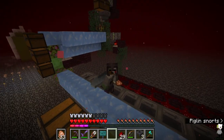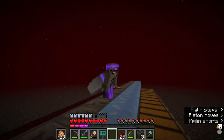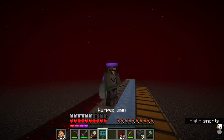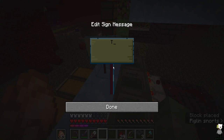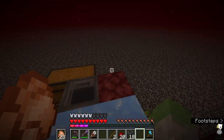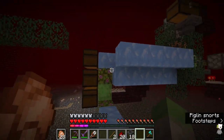We ran into a problem - the hoppers are on the wrong side here, and this was going to send items along the wrong side. With a little movie magic we fixed that. This is fixed now - and boom, it worked! Now this will go along this edge, and when it gets to the end I can have fire right there if I want to turn off the overflows, and it should all work out now.